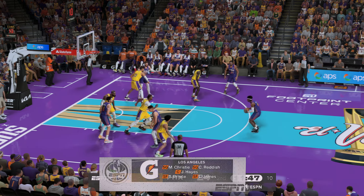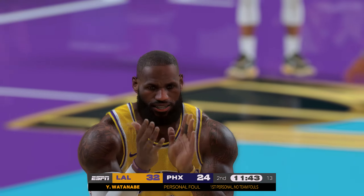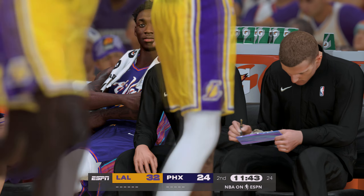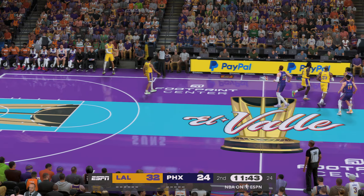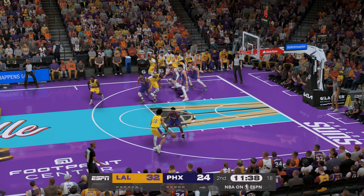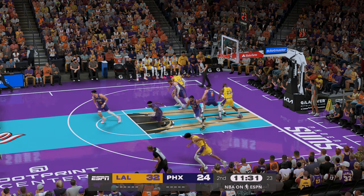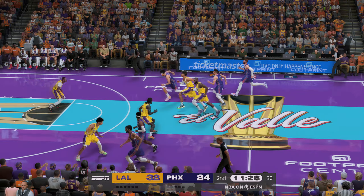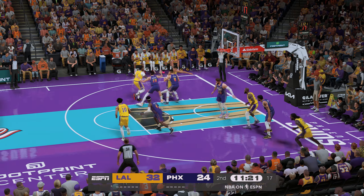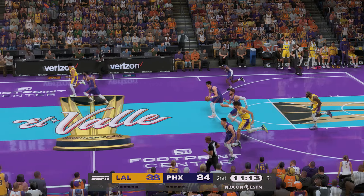They grab their own miss and the foul called on Watanabe — that's his first foul. Lakers leading by eight. Here's Christie, still looking for his first bucket in this one. Second shot opportunity — was shot by LeBron, no good. Suns shooting 40% from the field. Hayes with the steal. Now here's Reddish — he's guarded closely. Prince outside — off target there. That would have pushed the lead to double digits.